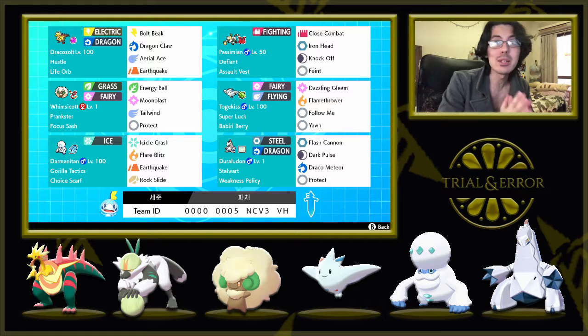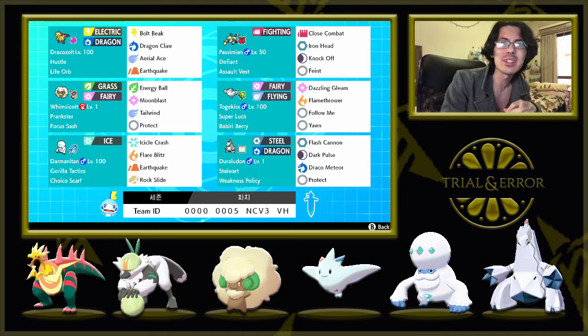Taking a look at this team, I see some kind of Tailwind support with Whimsicott, and an interesting Togekiss set — I think Togekiss is usually more offensive, but here we've got a support set with Follow Me and Yawn, which might be a little surprising for opponents. There are offensive threats with Dracazolt, Darmanitan, Passimian and Doraldon. Passimian is a strong threat with Defiant, so it should be exciting. I'm not 100% sure how this team is supposed to work, but that's kind of the point — we're going to figure this out together.